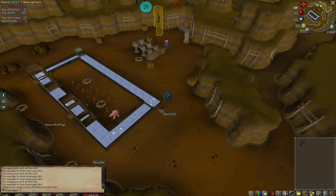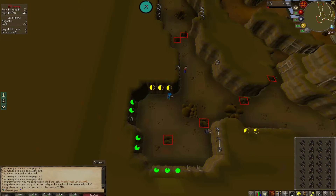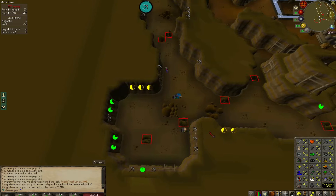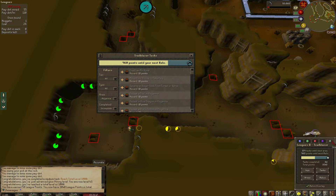The first bit of tip pay dirt. Did we get a golden nugget? Yeah, we got one. Just reached level 1000 total level in the Mother Lode Mine. That's a 50-point task. We're well on our way to getting that new relic.